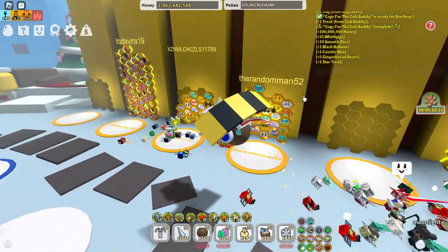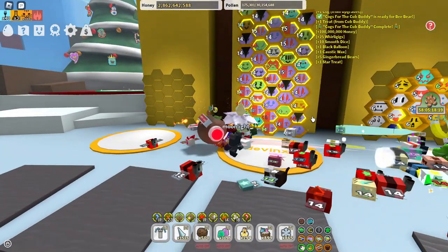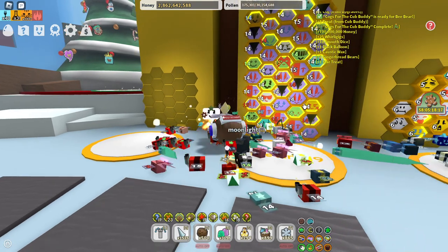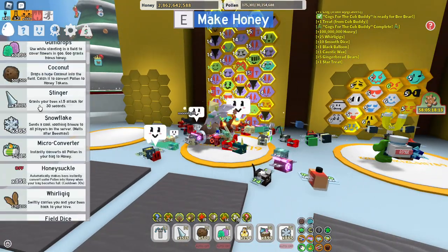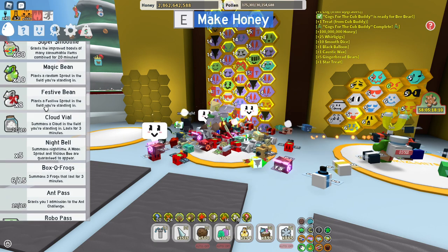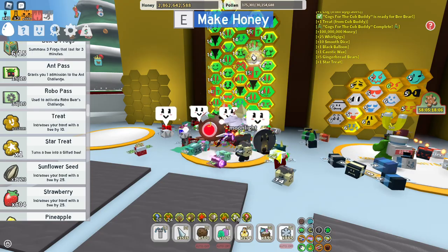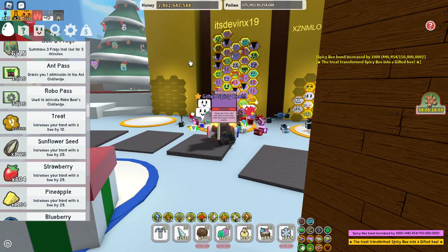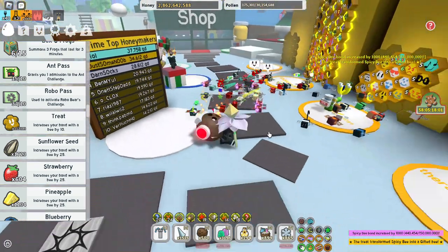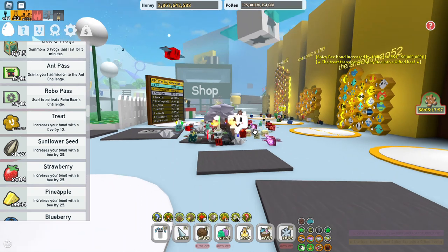If you go over to my hive, my beautiful hive, I actually have a spicy bee that I would like to get. It is this level fifteen up here. So I'm gonna go down to Star Tree, drag it onto this, and there we go. I have another gifted spicy bee, so that brings me to six gifted spicy bees out of the ten that I have.